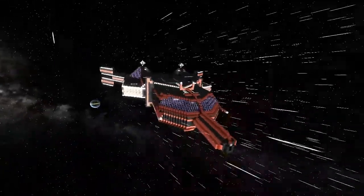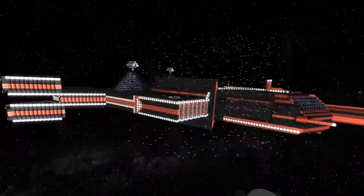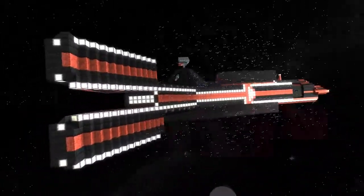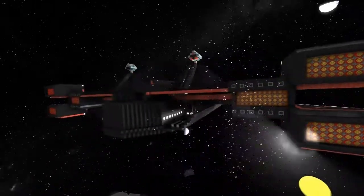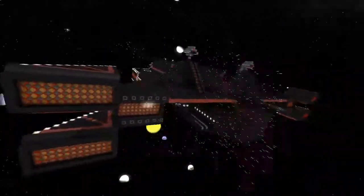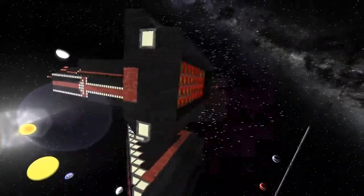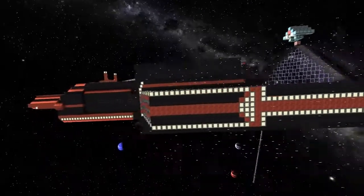Welcome back. Today I'm with Chaos Surveyor and we're looking at the bug features — check it out! It's a work in progress. Originally it was going to be a Titan, but I've changed my mind. It will probably be a battleship, so we can have rooms and everything, like an observation deck on the bottom. When you finish touring the outside, I'll take you on a tour of the inside.